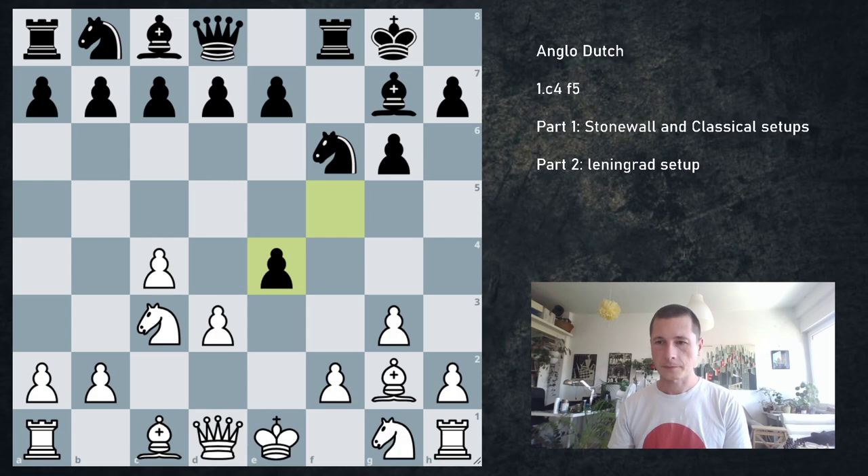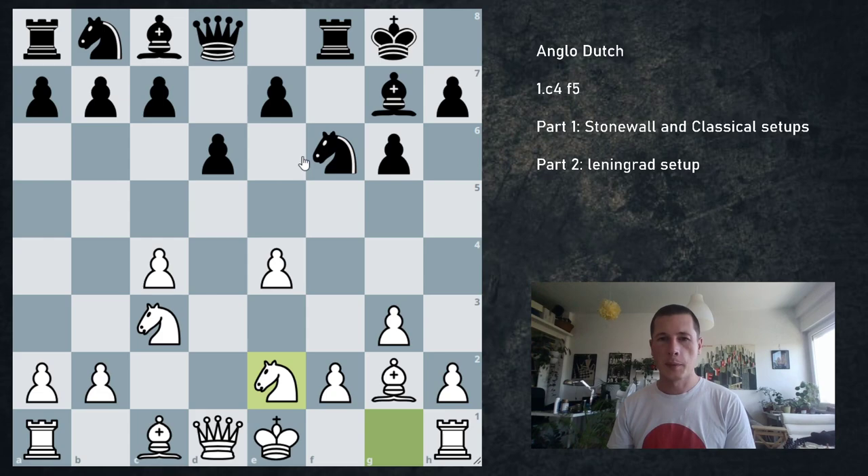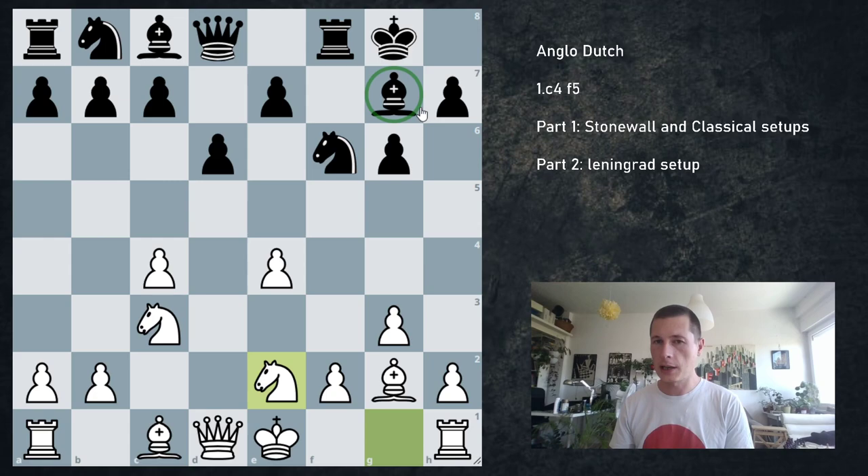Most people are going to take with f×e4. The rule is we always take with the pawn — always — and play our normal Botvinnik system, which will be covered in detail in the King's Indian against the English video. The general rule is: whenever black plays a fianchetto, the Botvinnik is good. Whenever the bishop can come to c5, the Botvinnik is not good.